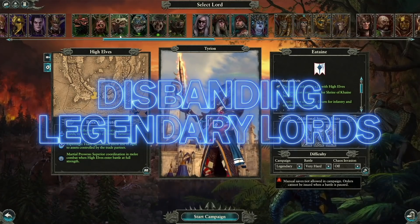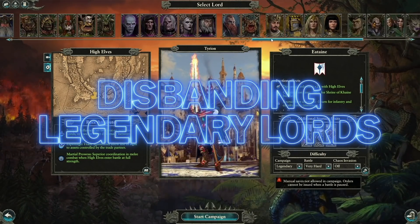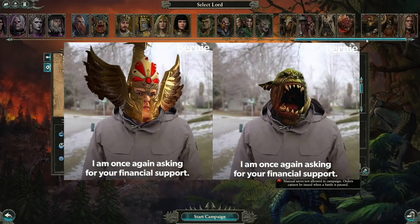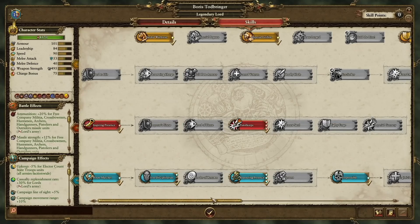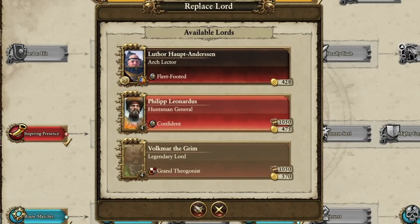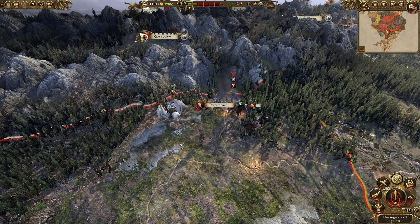As larger factions like the High Elves or the Greenskins, it's pretty common to confederate other factions with legendary lords before you're ready to financially support them. But when you go to disband this lord, the normal command to do so doesn't appear. The easy fix is to go to the lord's details or skills page and find the boot icon in the lower right corner of the screen. Use this icon to replace your lord with another generic lord, and then you can disband that lord instead.